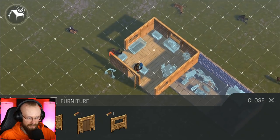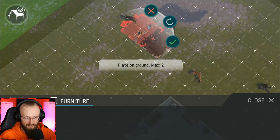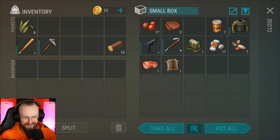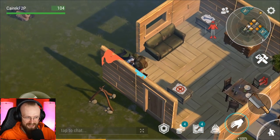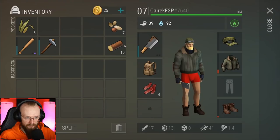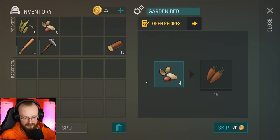Let's get the logs, get some grass, and craft garden beds. We can craft two garden beds and place them at the base. I'm going to take my seeds now — we have seven seeds, and with those seven carrot seeds you can grow 14 carrots. I'll split them in half so they grow faster. Let's start growing these carrots.